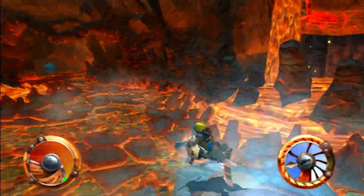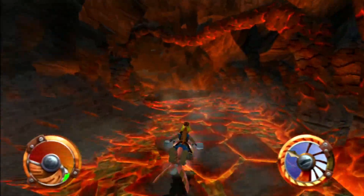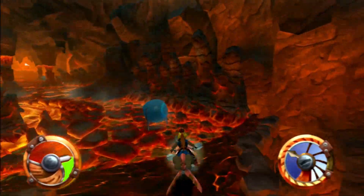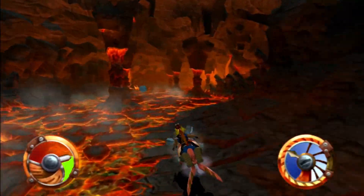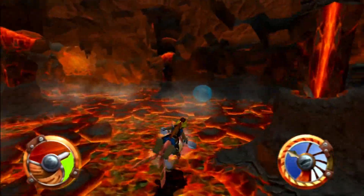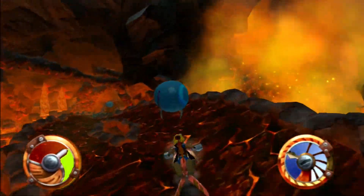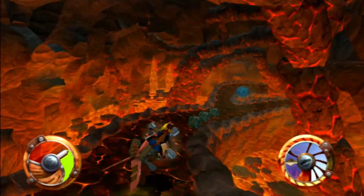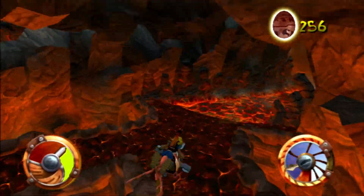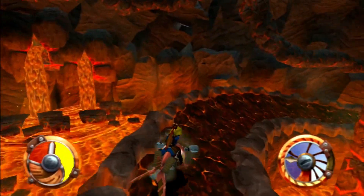Let's head through here. We can pretty much whiz through this bit now we've collected everything. Missed that cooling balloon — didn't want to do that. Hit this one, or maybe hit this one. Right, there we go. Hit these boxes. Jump here. We're missing an orb. I made it back over — nice.